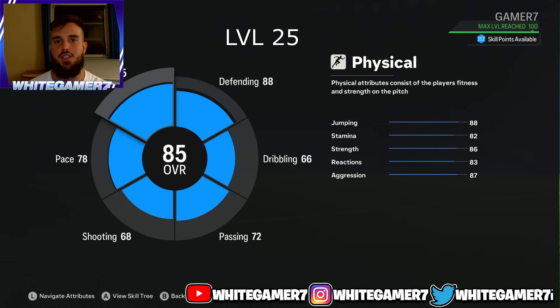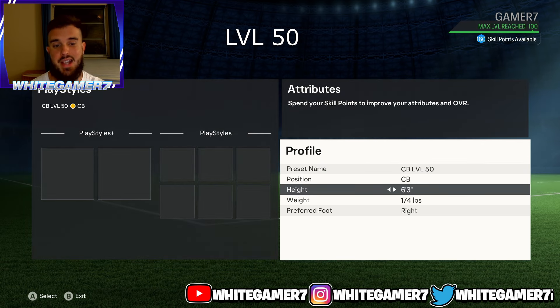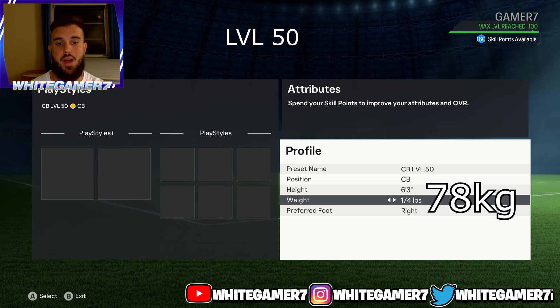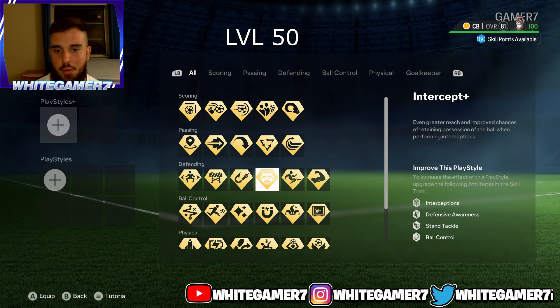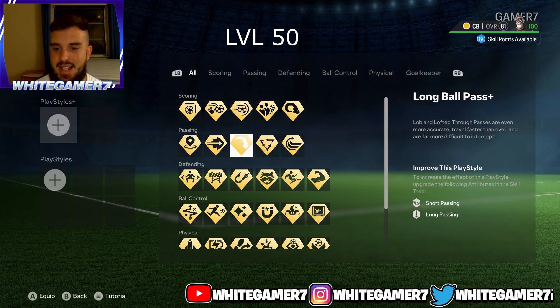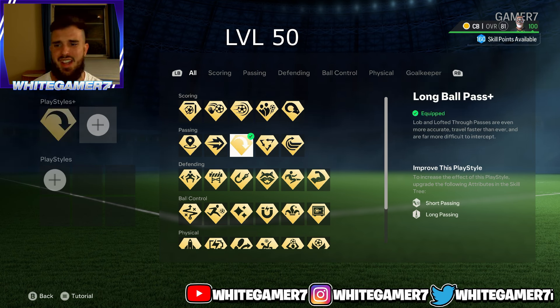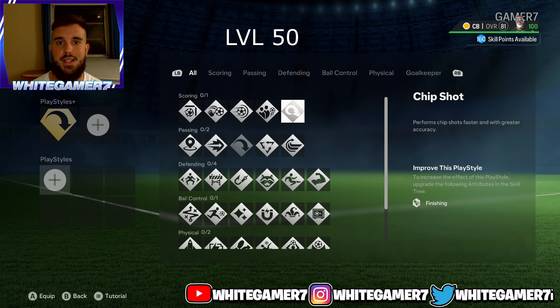Now we have the level 50 center back build. Your position is CB, height 6'3". For play style plus, at level 50 you'll have bruiser plus unlocked — but don't go with it, the regular version works just fine. Go with the long ball pass plus. This is very good for finding teammates that are far, because sometimes nearby teammates will be covered and you'll need to find your wingers farther up the pitch.